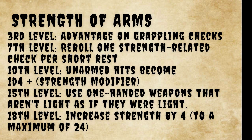Now it's time for the subclasses. Strength of Arms gives you advantage on rolls to keep a creature grappled at third level — normally it's a contest roll, but with this feature you roll twice and take the highest while your opponent only rolls once. At seventh level, you can reroll one Strength-related check per short rest. At tenth level, you roll 1d4 plus your Strength modifier for unarmed attacks. At fifteenth level, you can use one-handed weapons that aren't light as though they were light weapons. At eighteenth level, your Strength increases by four and your Strength maximum increases to 24.